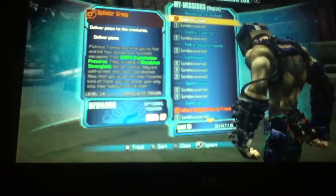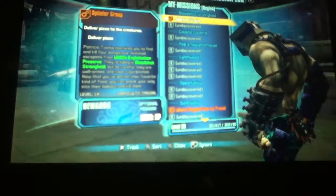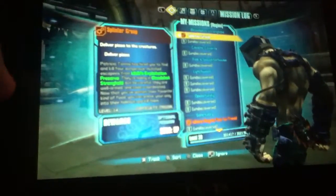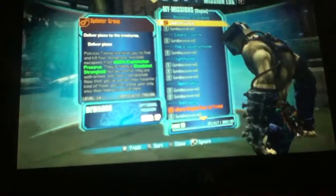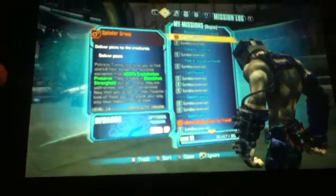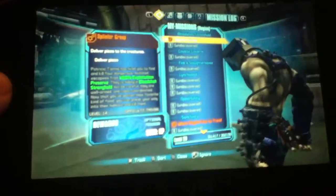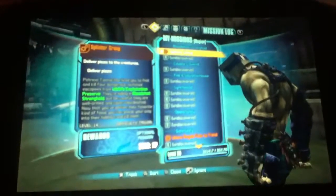Now that you've gotten their favorite kind of food, you can sneak your way into their hideout and kill them. If you guys didn't guess — for mutants, Splinter's Group, deliver pizza — you probably already guessed it if you clicked on the video. It is the Teenage Mutant Ninja Turtle Easter Egg for Borderlands 2.